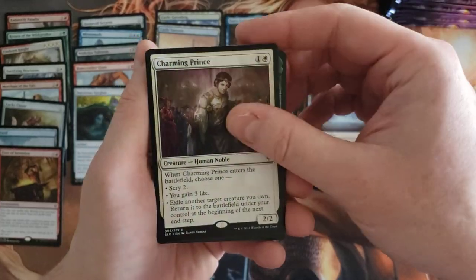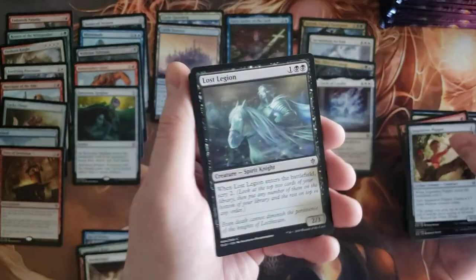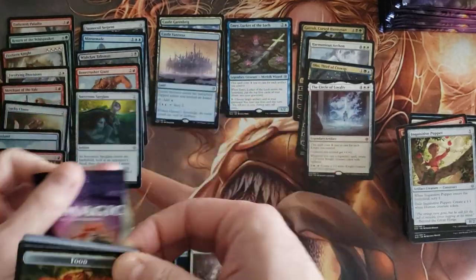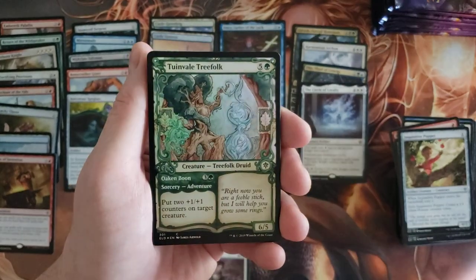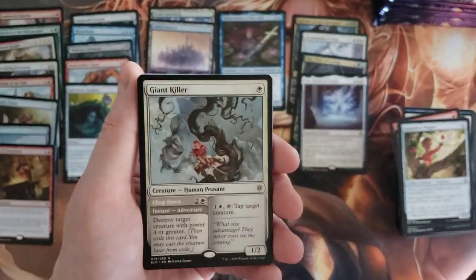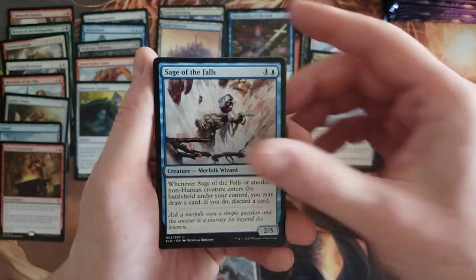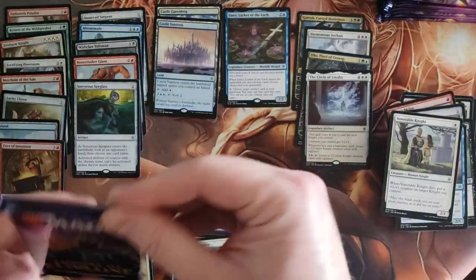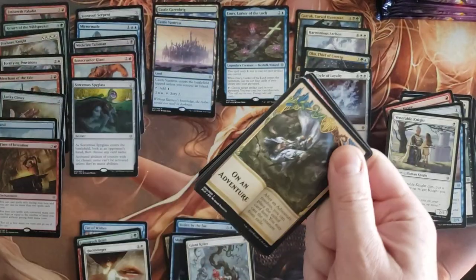Charming Prince, Syr Faren the Hengehammer, Okoma Ranger, and Inquisitive Puppet. So at this point I can probably say it's fair to say I'm not going to get a Questing Beast. Giant Killer. Epic Downfall, Sage of the Falls, and Venerable Knight. Yeah, since I have four mythics — you average one every eight packs — I could get another mythic but likelihood is small. No Questing Beast for me. Womp womp.